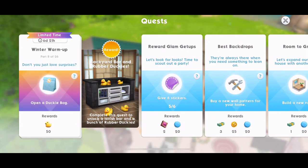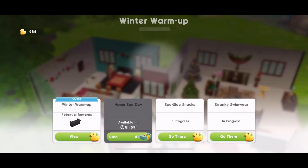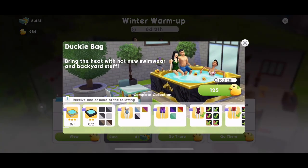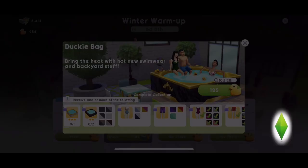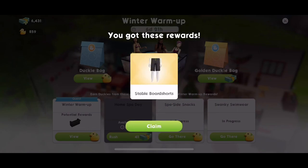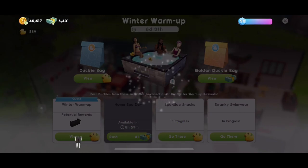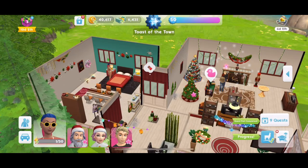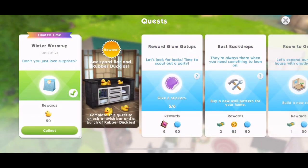Part eight is to open a ducky bag, so let's go ahead and open one. I'm looking forward to seeing these little duckies — I keep forgetting to go and check them. We received 'Sterile Board Shorts,' but it's not what I wanted, I'm not going to tell a lie. Quest part completed — we got 50 duckies.